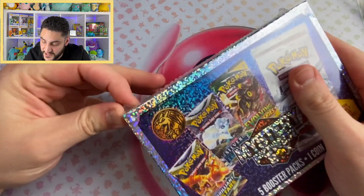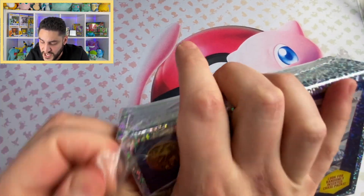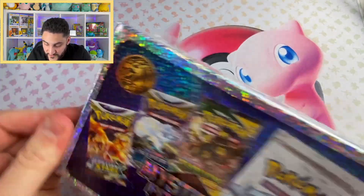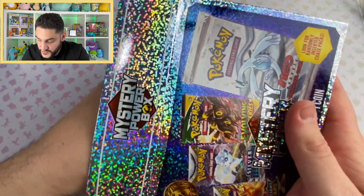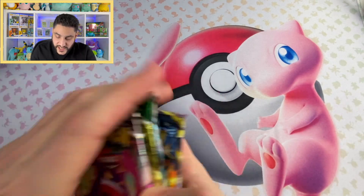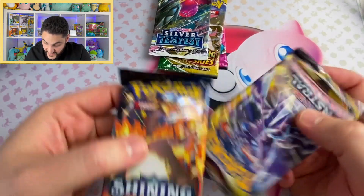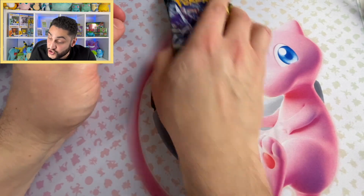Okay, let's open our second mystery power box. I love the name and the shine of these boxes — honestly one of my favorites so far. Let's open this up. We're going to do this one more time with the whole thing. There's a coin in here as well — same coin. Fusion Strike, Evolving Skies, Silver Tempest, Shining Fates, and Astral Radiance. Again, a super lineup.